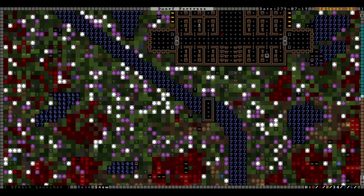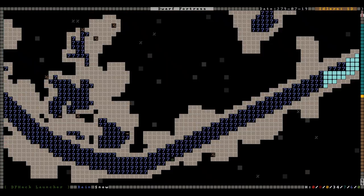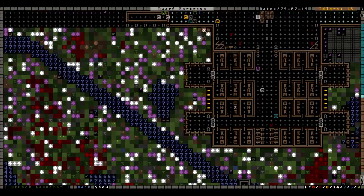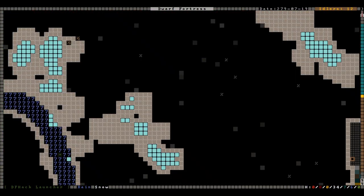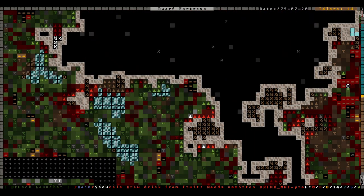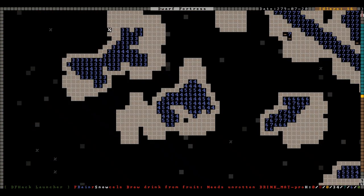Frankly cage traps just make it too easy. We're gonna harvest so much ice — look at that, it's frozen already. These never unfroze; it's very interesting. The rain's doing a great job of refilling our puddles.